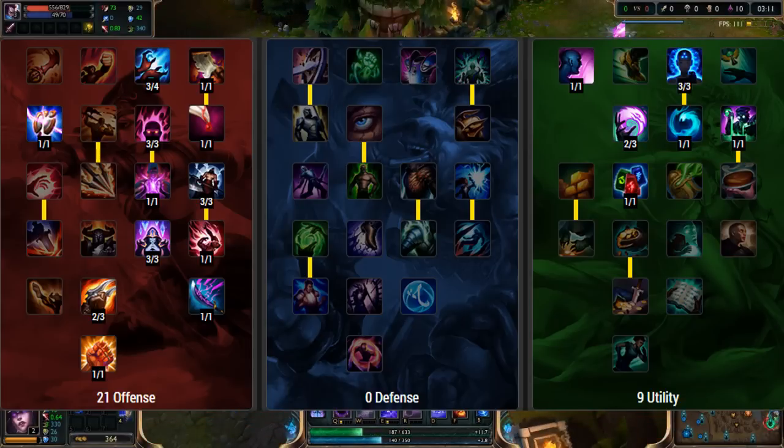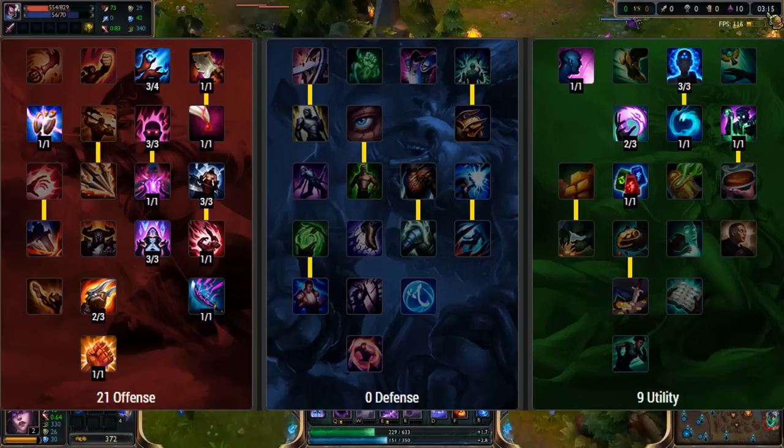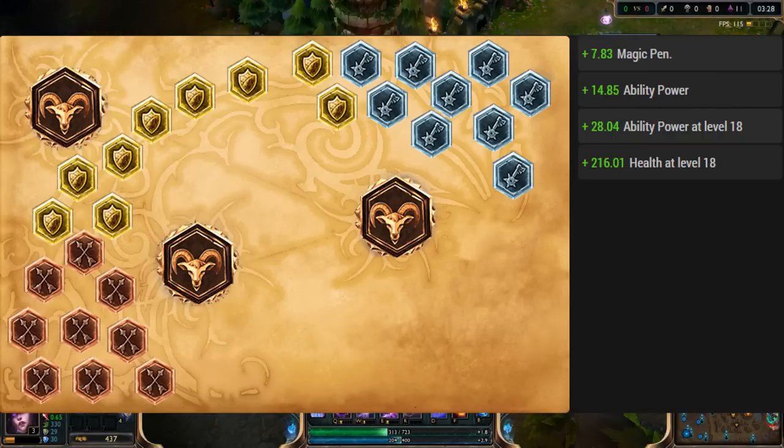Now for masteries, this is kind of where I mix it up a little bit. I like to go 21 offense, 9 utility - no defense. I don't plan on getting caught on Syndra, and you shouldn't either. So that works perfectly. Now unless you're going against an AD lane - most mid laners will be AP - so I like to have scaling health and then glyphs of scaling ability power or MR.